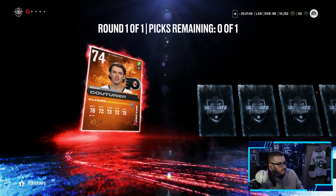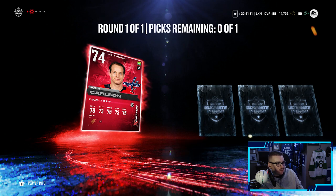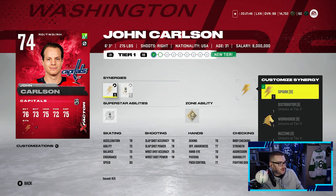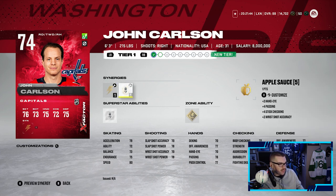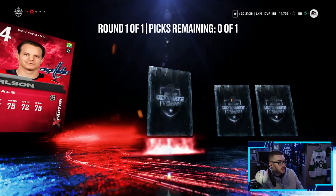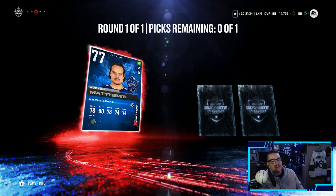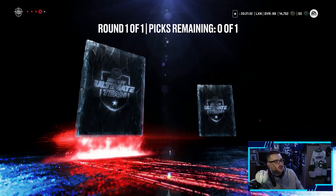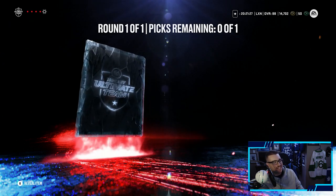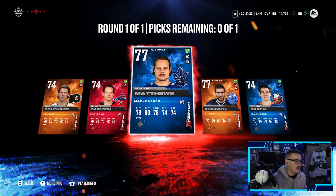Alright, here we go. First card - Sean Couturier, not great. Second card - John Carlson, not bad, we could probably use him on defense. But again, we're looking for those high-rated cards. John Carlson is an option if we want to go that route, but we're still hoping for McDavid. Next one - Austin Matthews, we already have that, but that's one of the top dogs. Leon Draisaitl - we already have him as well, just chilling in our collection.